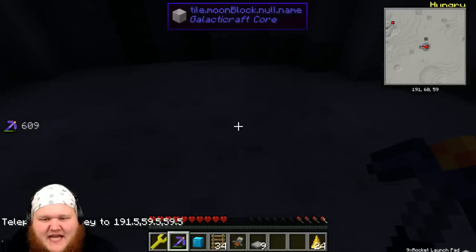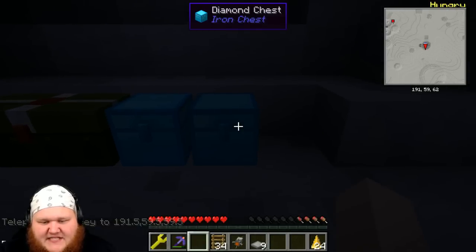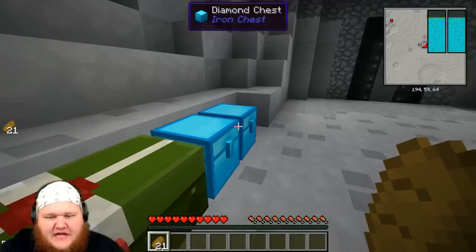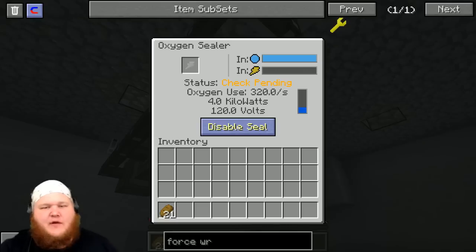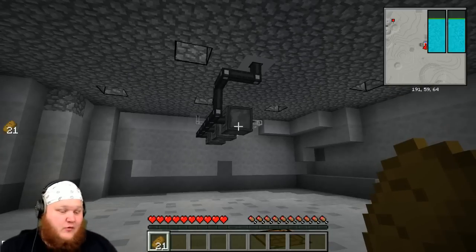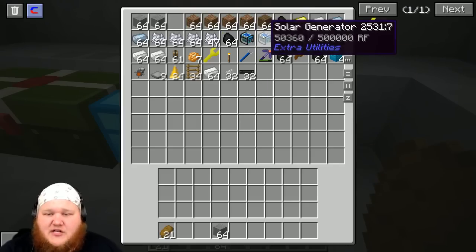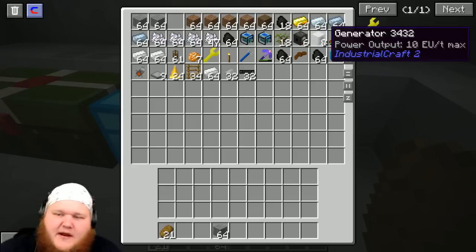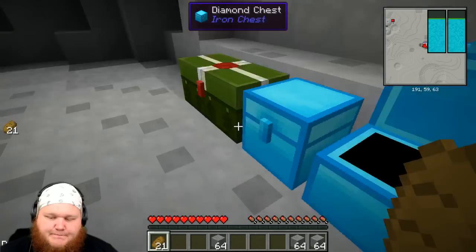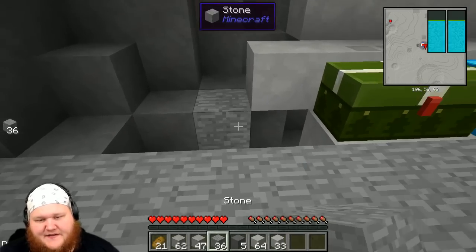It looks like two landing pads are on top of each other — not sure how that happened. It is nighttime on the moon so we'll have to leave our space suit on. I'm gonna go chill for a while. Okay, daylight is upon us and we are ready to get things done. After re-arriving on the moon I realized I didn't get any oxygen sealers — the only things I remembered to bring were heavy aluminum and oxygen pipes that I don't really need. We did bring some dirt, some stone, and two solar generators to run nothing.